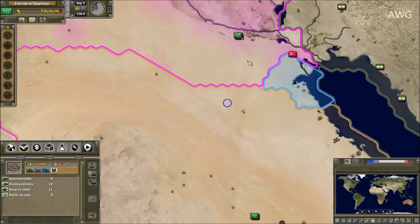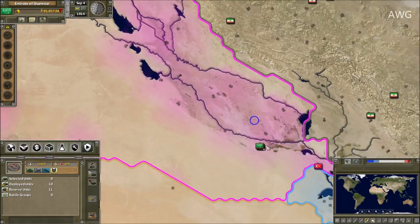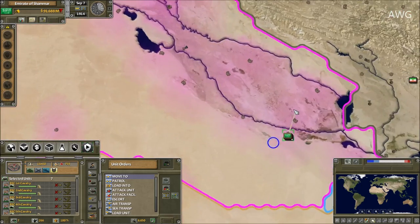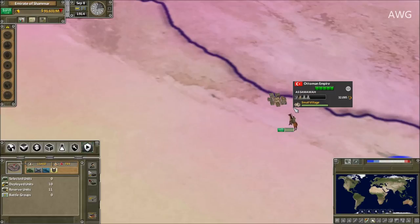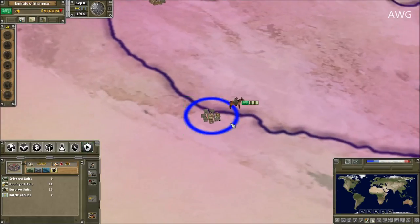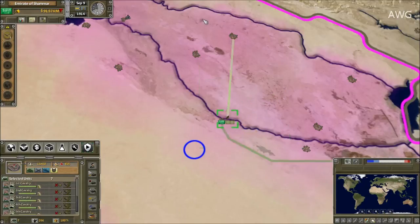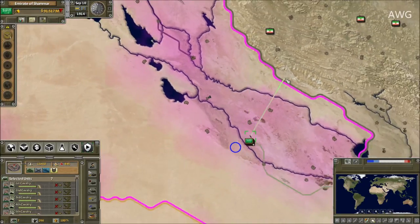Seven cavalrymen is all I'm going to use because the infantrymen are going to take a while. My horses already made it — can they cross? Wait a minute — oh lucky, they can actually cross through there! But they can't cross that way; oh that sucks. Well, it doesn't matter — we got a little closer.